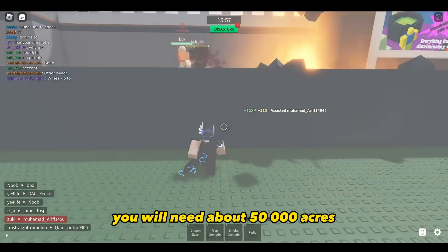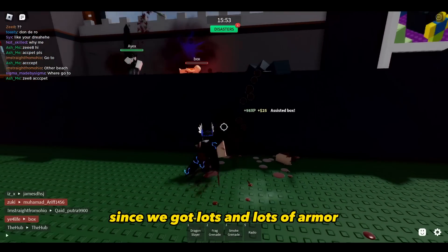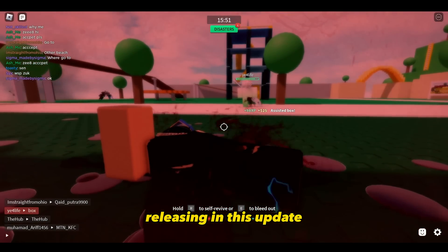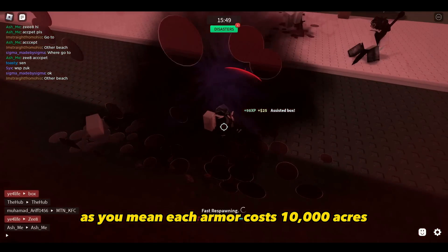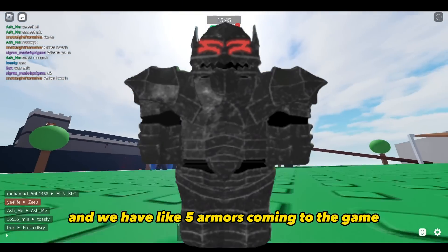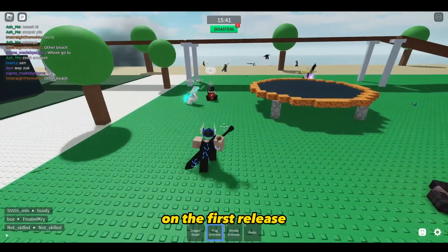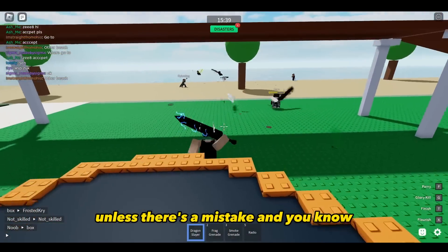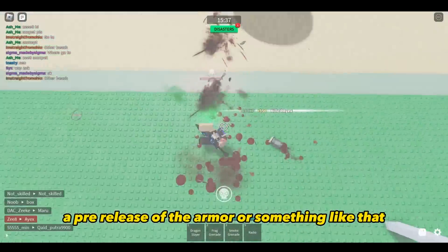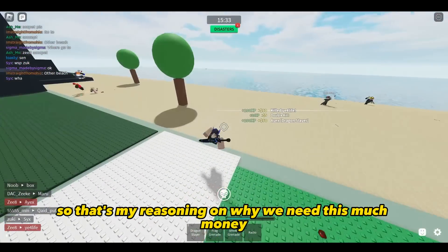For 8ers, you will need about 50,000, since there are lots of armors coming in this update. Assuming each armor costs 10,000 8ers and there are about 5 armors coming to the game, you'll need 50,000 8ers to buy all of them on first release — unless there's a pre-release of the armor or something like that. That's my reasoning on why we need this much money.